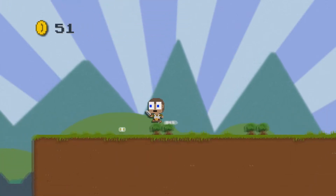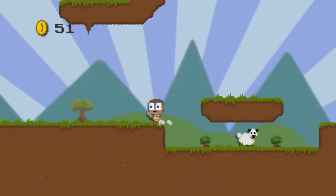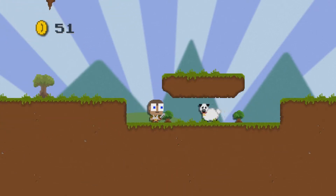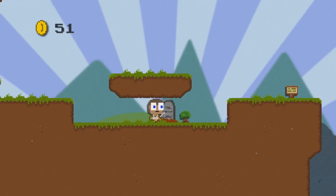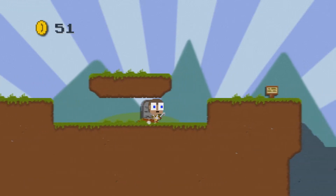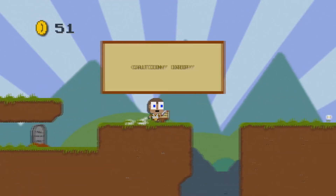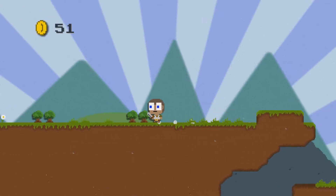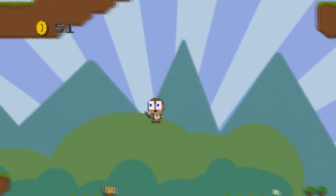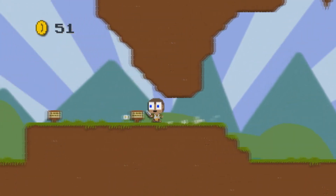Oh, I can kill the sheep now. I kind of want to, but I also kind of don't. I think we should. Let's kill the sheep. Now what? We just killed that sheep for nothing. Oh well. Maybe we have to kill all of them for something to happen.